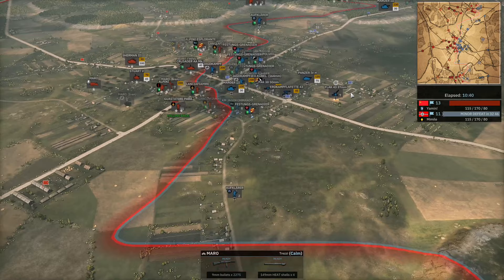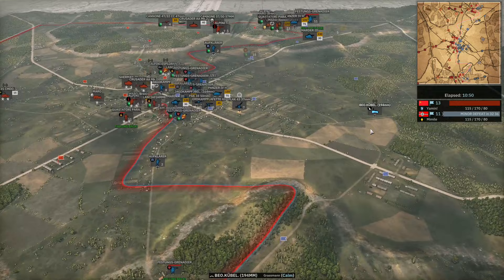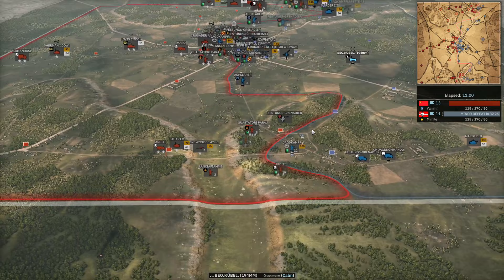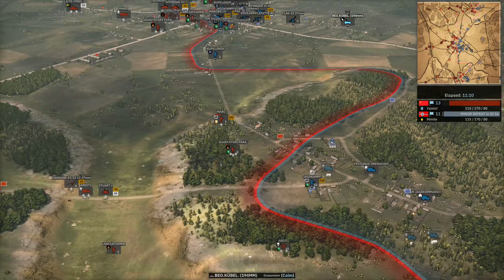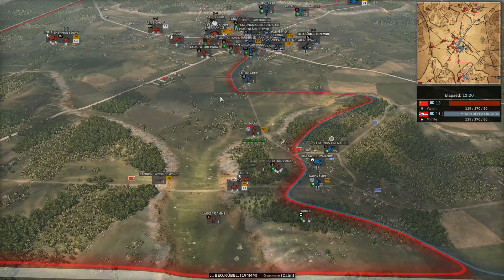That's going to allow Yamin to start trying to get ahead on tickets. Mimil, with his first tick of Phase B income, calls in his 194mm off-map. It's a big boy — gets three strikes because it's under 200mm. That's so wrong. It's the biggest off-map with the most amount of strikes. It should be a rounding thing — if it rounds up to 200, close enough, it should not get three. It's ridiculous. The Jagdkampf in the middle pushes way forward, gets a Crusader AA with his Panzerschreck. Going after the Sherman now — it does!